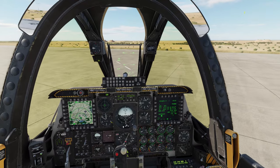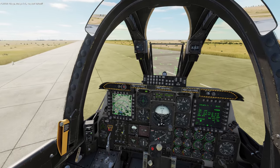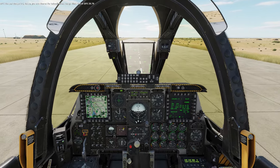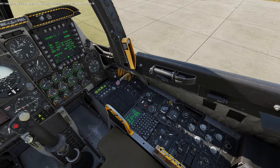Dodge 1-1, request takeoff. Dodge 1-1, you are cleared for takeoff already. Call them 3-0-0 at QSE 28.78.